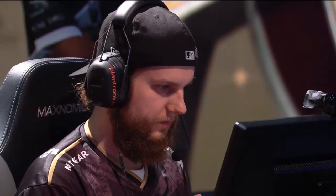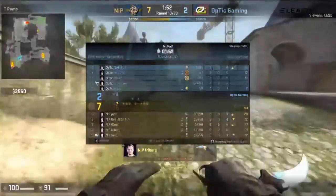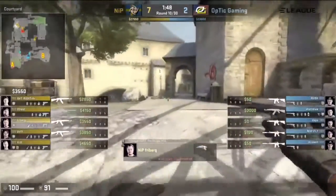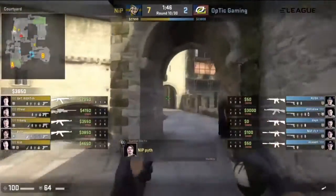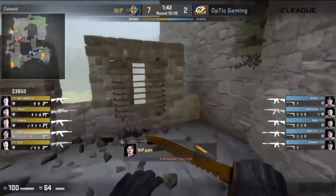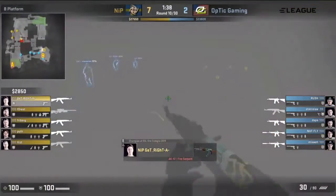I do want to give some credit to the flank attempts from Daps — I still think it's a very good idea. But flanking in Counter-Strike is so incredibly hard. If you do it too early, they will be looking your way and you'll end up dying. And if you do it too late — well, we see what happens in those rounds with Daps: just a couple of seconds too late and the defense is already gone. Timing is everything in Counter-Strike, and that lurker role is very, very hard to play.